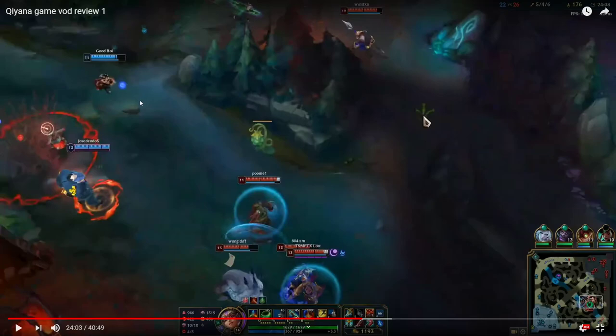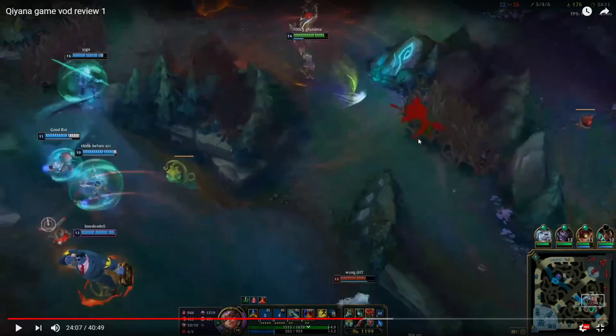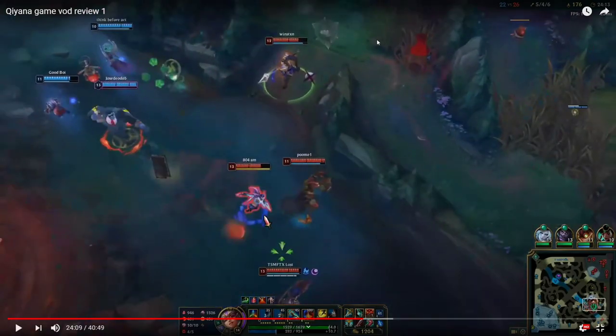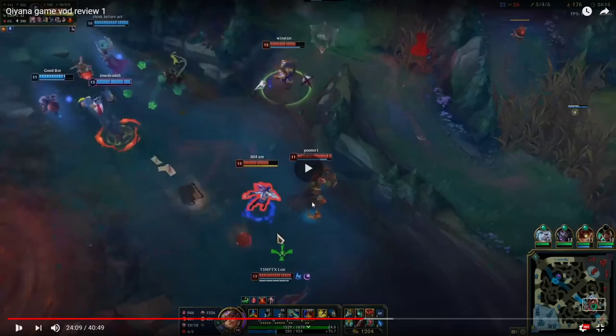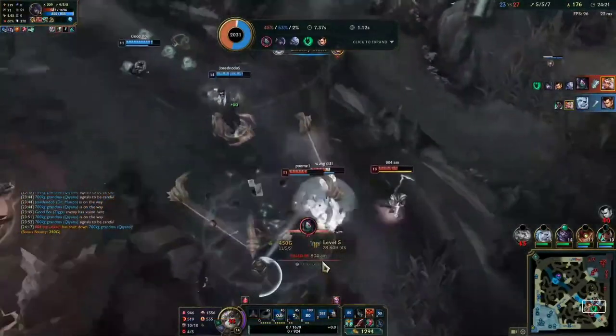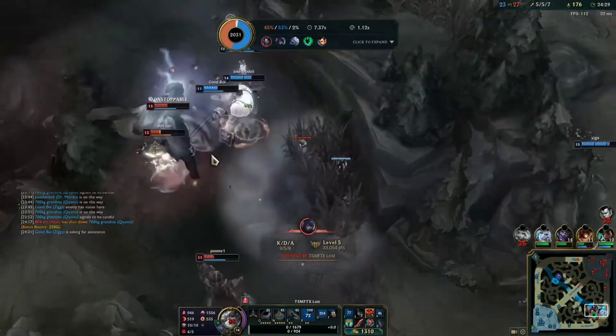Why am I not positioning with my team? Because that makes it way too easy for them to peel me off. I'm always looking for opportunities on the side so Aphelios and the enemy team have to focus on two things at once. I'm always looking for this flank opportunity, which is why you see me trying to enter from the side. Zin is doing a really good job trying to stop me, but I'm still approaching slowly with the grass element, and then I see the opportunity to go in — no hesitation.